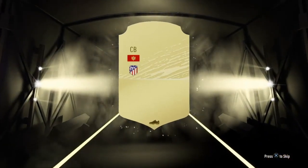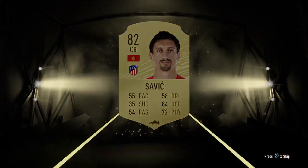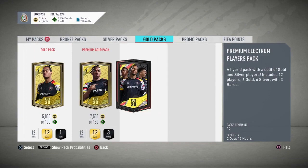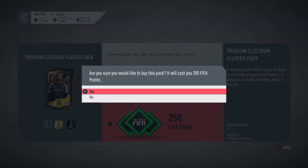First pack — we're not gonna get anything good to start off this video, but we get this 82 Savage. I think that's how you pronounce it; I'm not entirely sure. Let's go and open up these next premium electrum players packs and see what we can get.